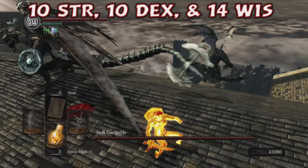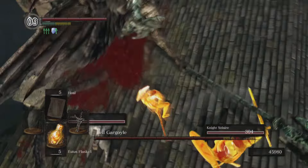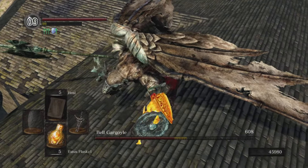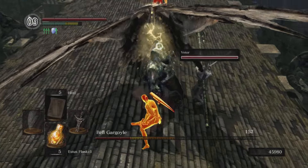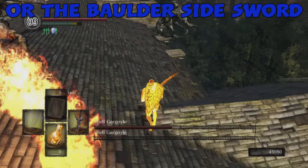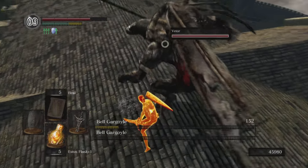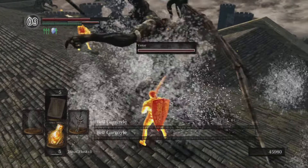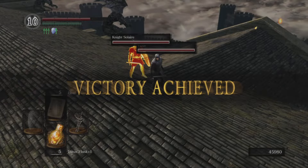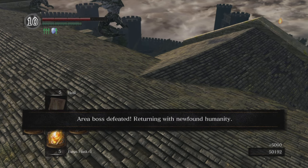The Astora Straight Sword is a really good weapon that only requires 10 Dexterity, and the Drake Sword doesn't require any extra strength — as a cleric you have 12 Strength so you can two-hand it. That said, I wouldn't level up either of them; instead choose a light weapon like the Hand Axe, Reinforced Club, or Falchion to keep your weight low. I recommend leveling Faith to 50 and then Dexterity so you can cast spells faster, though a strength build works too. Thanks to Wolfkid for supplying some music — stay cool, bye everyone!